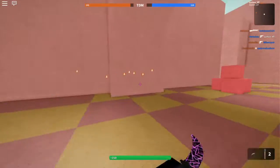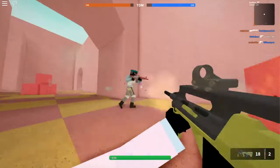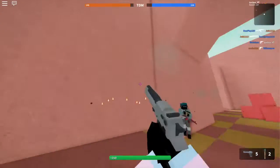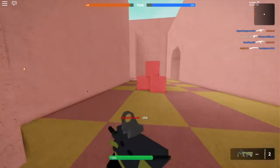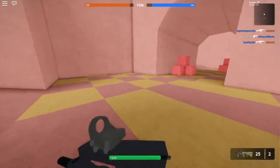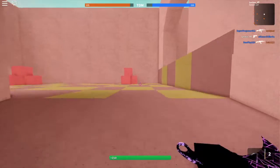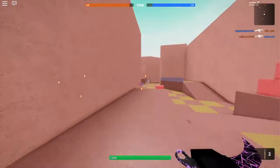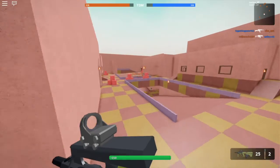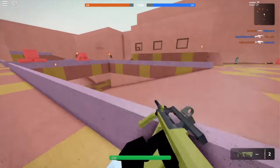So it can do like 200 damage if you hit all of the pellets, and that's just body shot. If you were to hit a headshot it would probably do around 300 to 350 damage. Shotguns have now gotten a lot better and you're going to be seeing a lot more shotguns on closer range maps — probably not maps like this one, Canal.